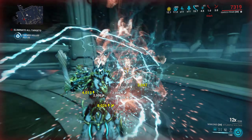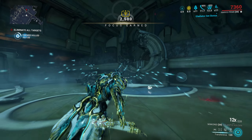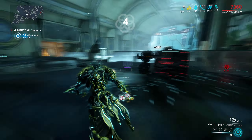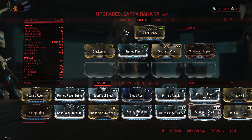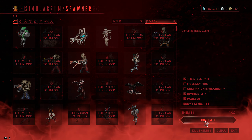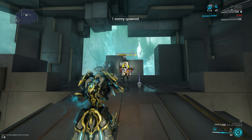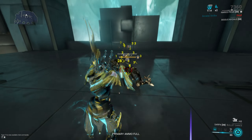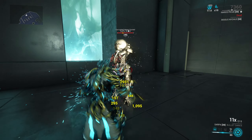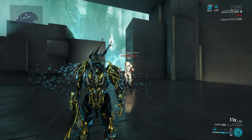So is it ever actually worth using Shattering Impact? Yes — because it's neither an ability nor a status effect, so you can strip armor off of everything. This is generally done with gunblades, because when you fire a gunblade you get far more hits than with a melee swing. Every single pellet that hits strips 6 base armor, so you can strip far more than 6 per attack. This is still pretty slow compared to something like Avalanche, but when it comes to enemies immune to status effects or abilities, it's the only thing you can do.